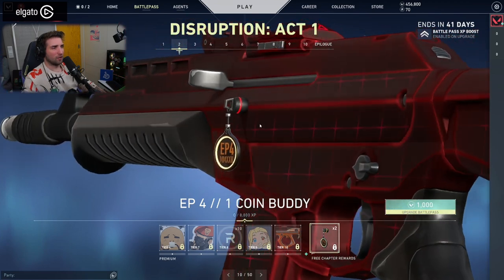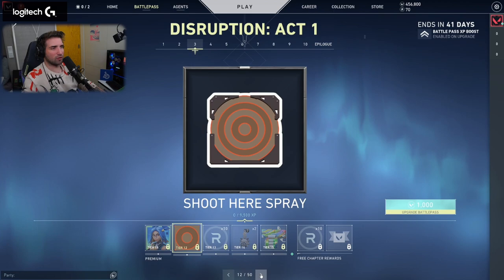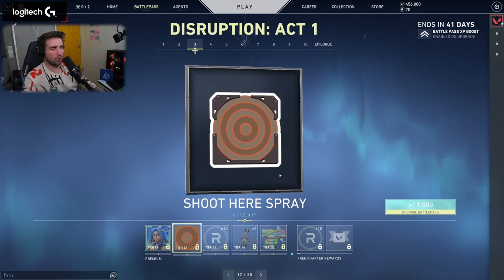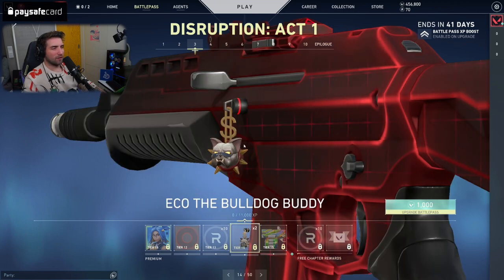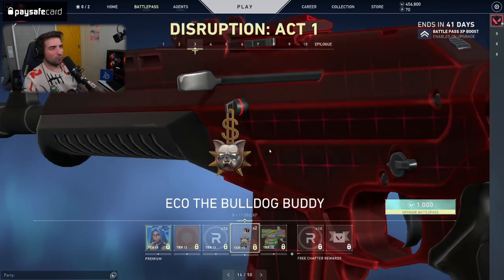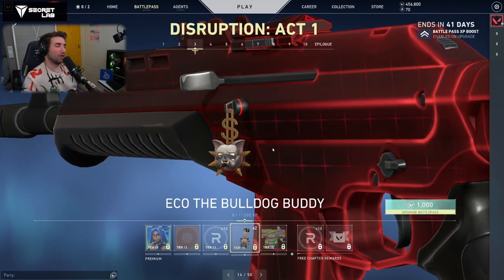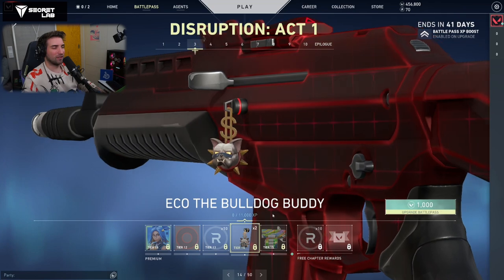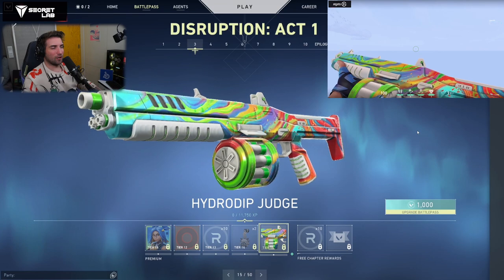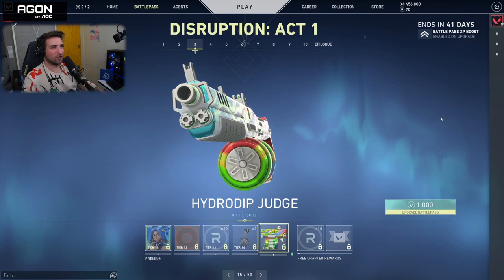Episode 4 Gun Buddy. Then we have the Neon Card, Shoot Heart Spray — I'm guessing this is gonna be animated, maybe. Brady Knight, Echo the Bulldog Buddy. I'm guessing you want to put that on a Stinger or Sheriff or Frenzy on the Eco Round Buys. We have the Hydro Dip Judge — pretty trippy, not gonna lie. I really like the shells that have the white-green color; it actually complements everything here well.